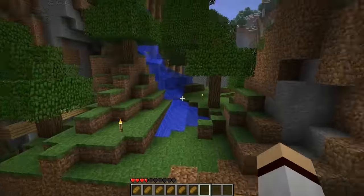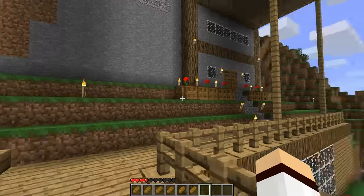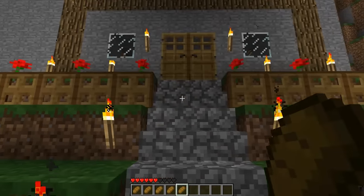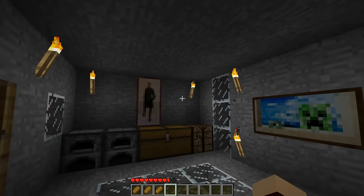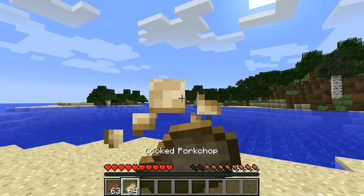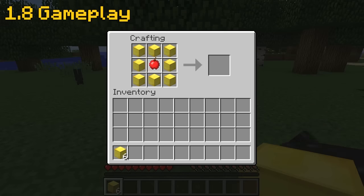Back in the earlier days of Minecraft, before beta 1.8, food actually restored health a little bit differently. Basically, when the player ate food, it would restore your health directly. But when beta 1.8 came out, the hunger system was added, which meant that you had to eat food to restore your hunger points, which would then regenerate your health if the hunger meter is over 90%.